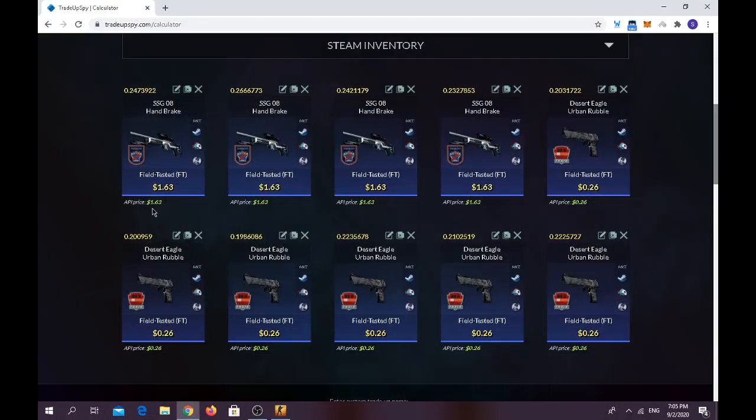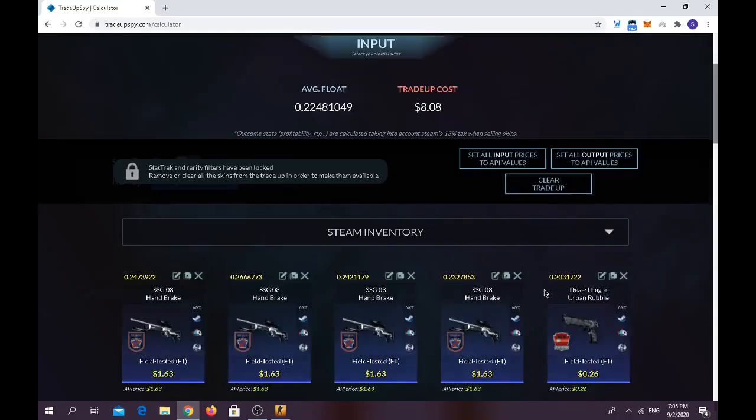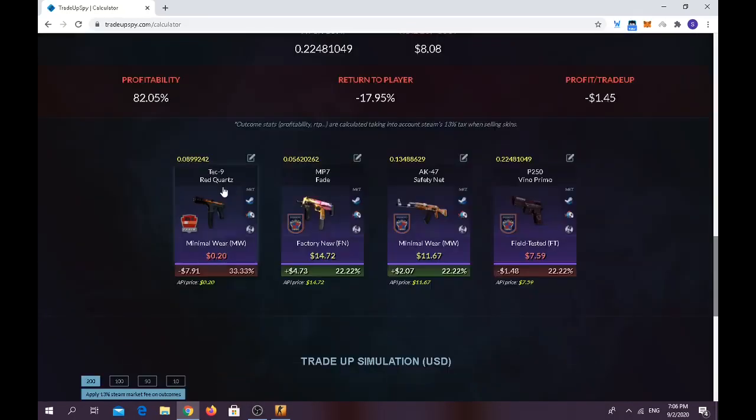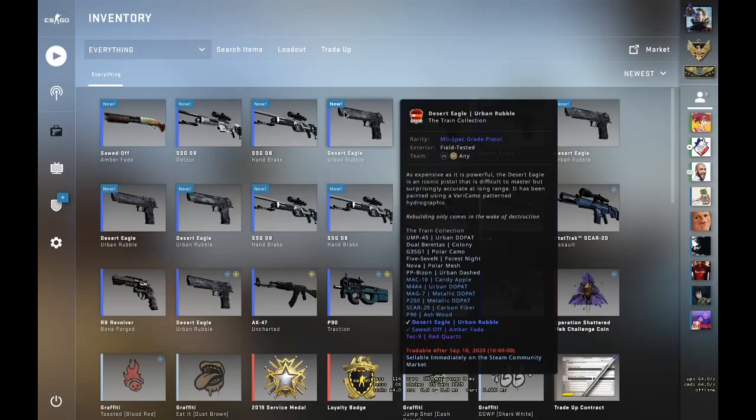For the second trade-up, it's a mix of Train collection skins and 2018 Inferno collection skins. Use four 2018 Inferno collection skins and six Train collection skins — or three from 2018 Inferno and seven from Train. Trade-up cost is $8.08, average float should be below 0.26. You have a 44.44% chance of making profit and a 55.55% chance of losing money.